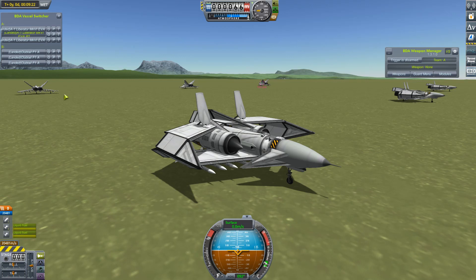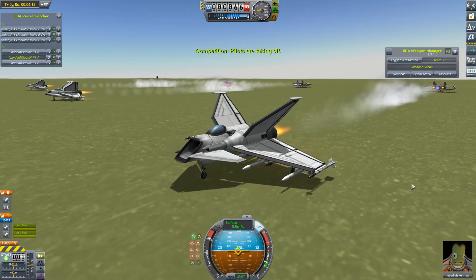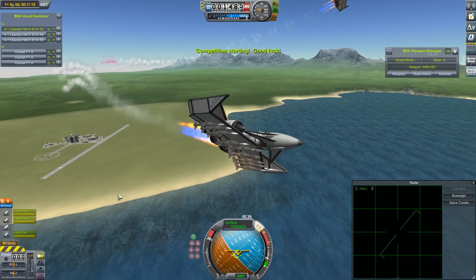Next up, the Liberators will be going up against my Club Tales — a slightly more manoeuvrable craft, hopefully a bit better at dodging missiles. We'll see, shall we? Right then, let's see what this second fight has in store.